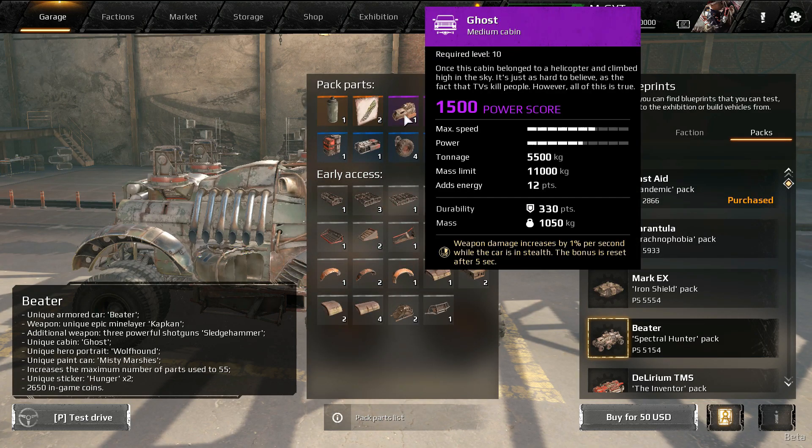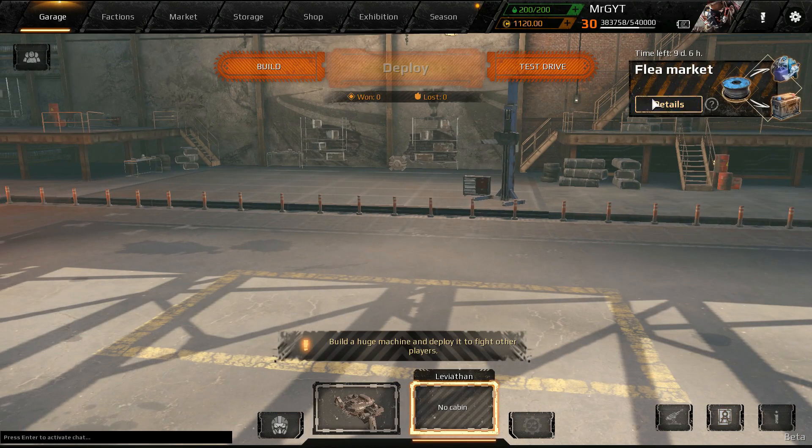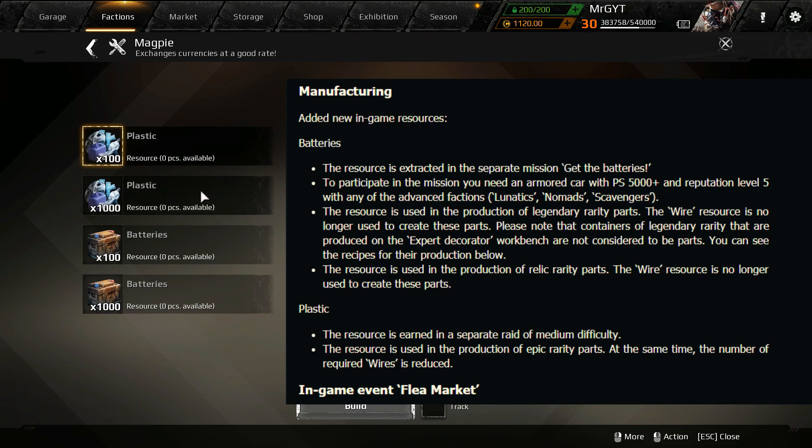Those are the two big new things, and there are a couple of new parts coming as well. There are some changes in manufacturing and building — they've added new in-game resources: we've got batteries, which you have to do a special mission to get, and we've got plastic, which is probably going with the in-game event called Flea Market.